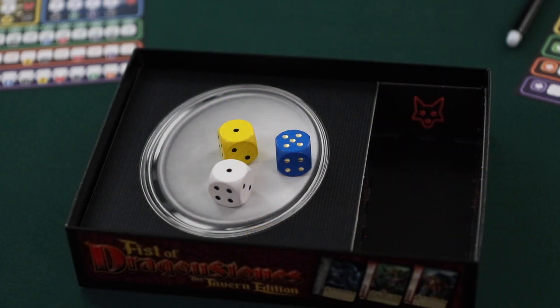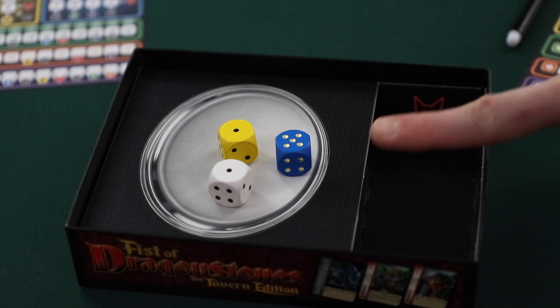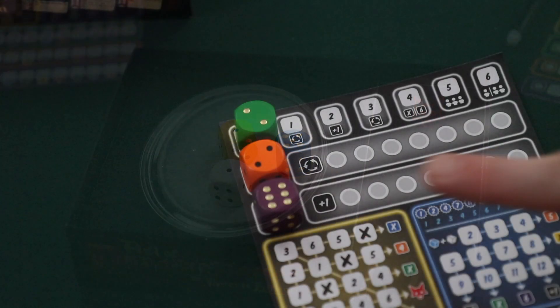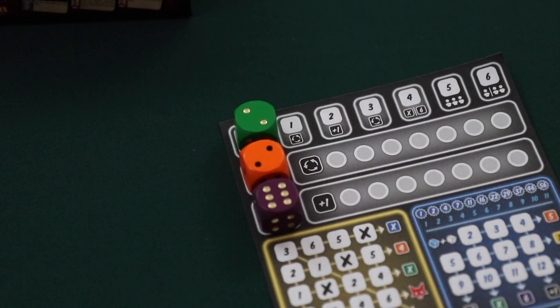After the active player has selected and used up to three dice, all other players who are known as passive players will get a chance to select and use one die from the dice on the platter. Each passive player can simultaneously select and use one die from the platter to mark off a space on their player sheet. It's important to note that multiple players can use the same die from the platter. If a passive player is unable to use any of the dice on the silver platter, they are allowed to use one of the dice from the active player's score sheet instead. This may never be done voluntarily — it's only allowed if there is absolutely nothing the passive player can use on the silver platter.